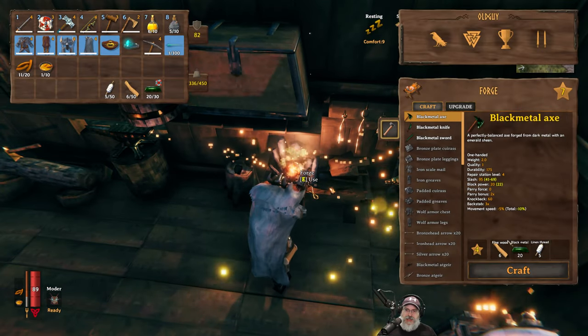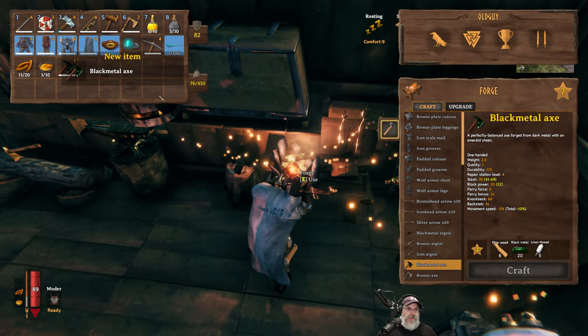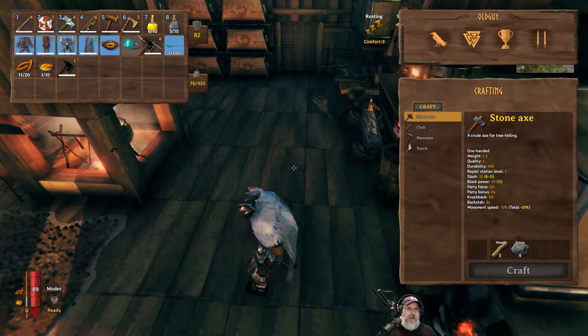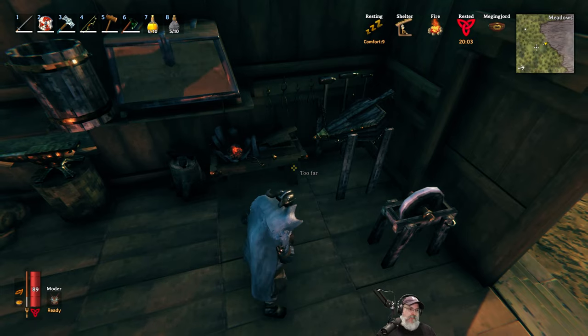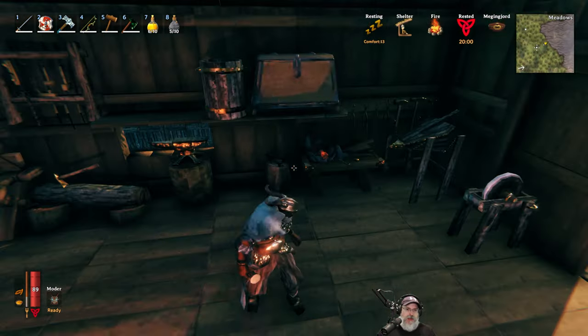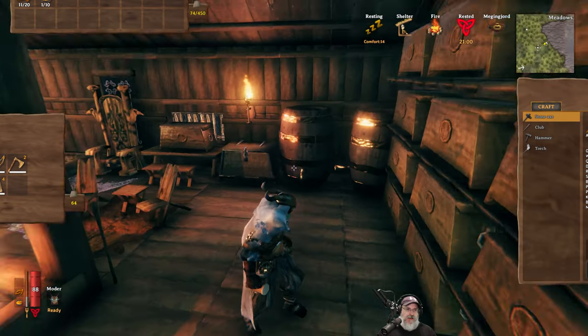Awesome — our first black metal item. I'm not planning on upgrading anything at all until I make everything first, and then we'll worry about upgrading later. But already a massive improvement, I'm sure, with just the axe itself. Let's go out and grab the Elder power and then just go out into the forest and see how badass this axe actually is.